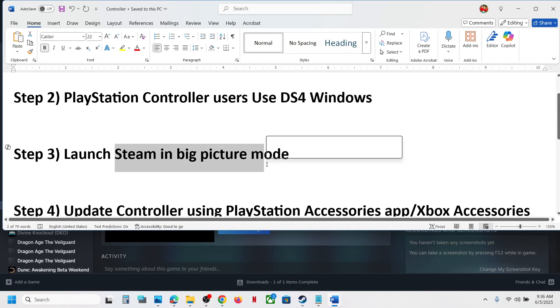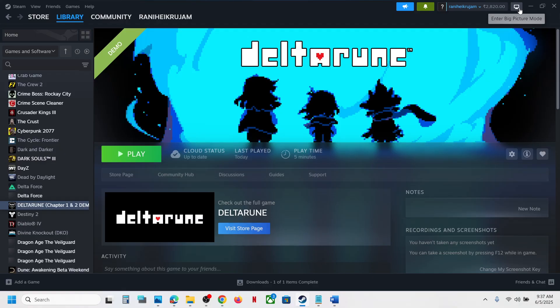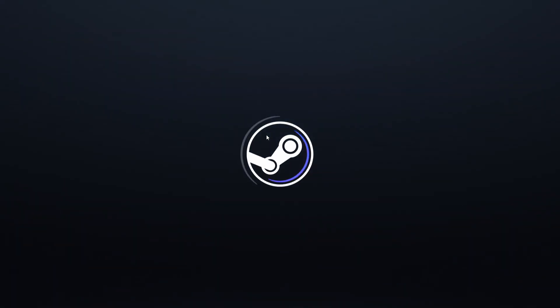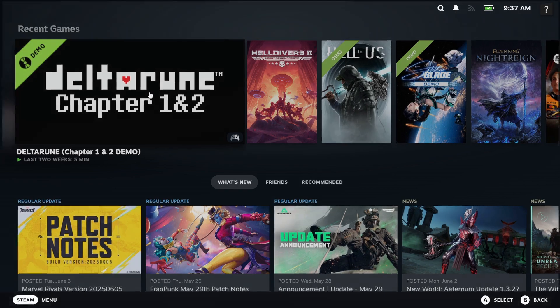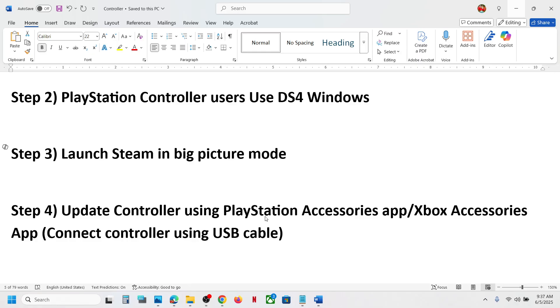The next step is to launch Steam in Big Picture mode. Go to Steam — at the top right you will see the Big Picture mode icon. Click on it to enter Big Picture mode. Once Steam is in Big Picture mode, launch the game from here and check.